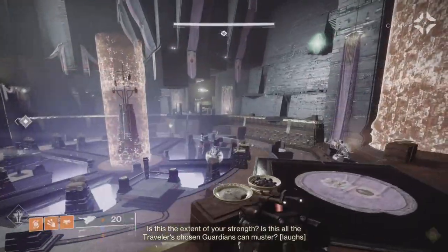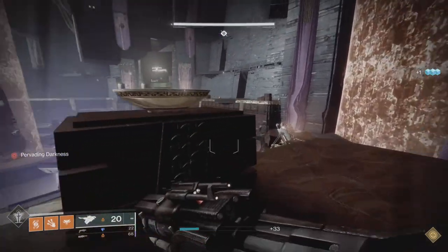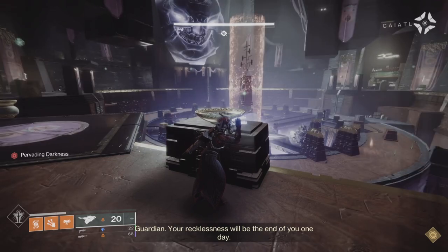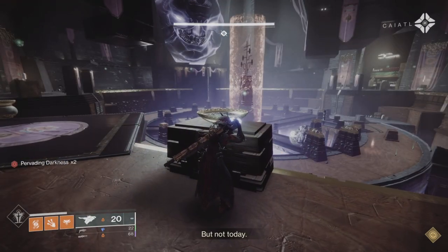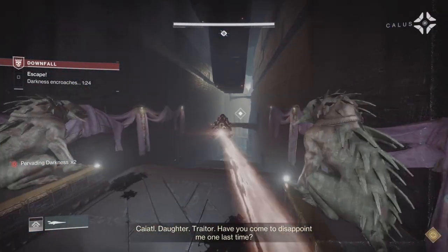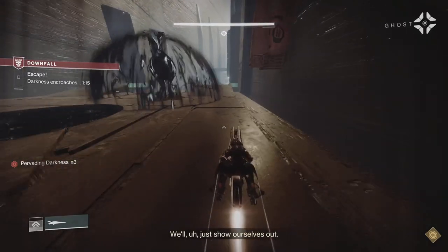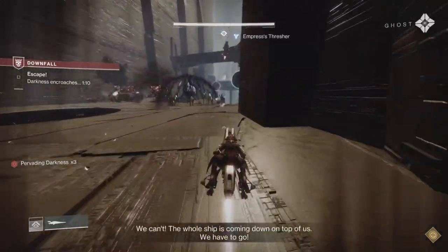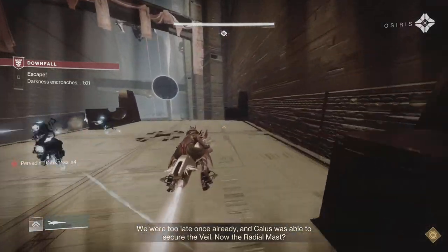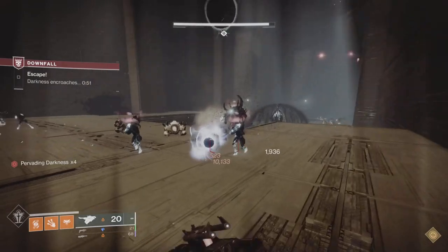There's also the fragment where scorching targets gives melee energy, and defeating scorched targets creates fire sprites — pick up a fire sprite and get more grenade energy. Then pick the abilities and super that complement the build best. After that, pick your other weapons: you need a good balance to cover different ranges, and it should complement the build — Fixed Odds with Incandescent handles all ads as the machine gun here.